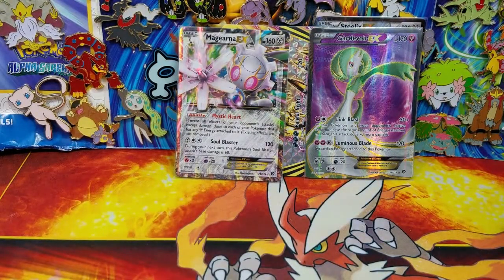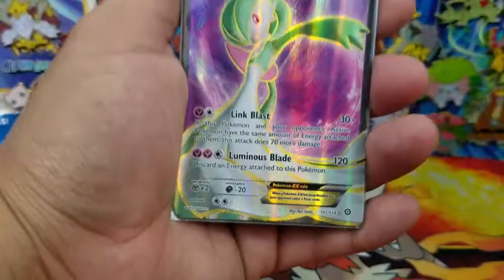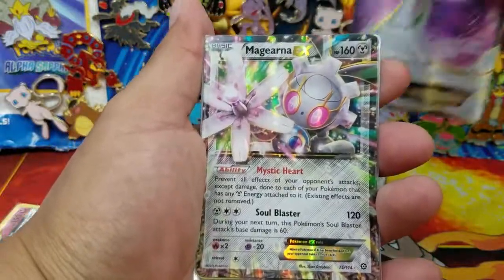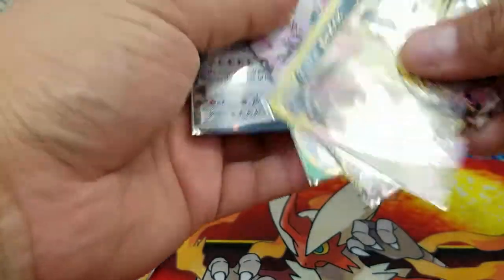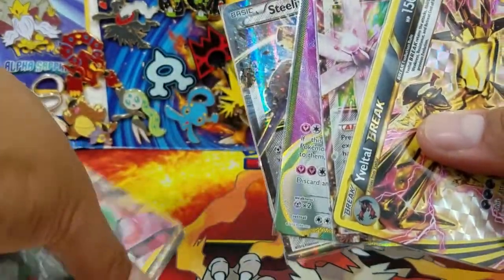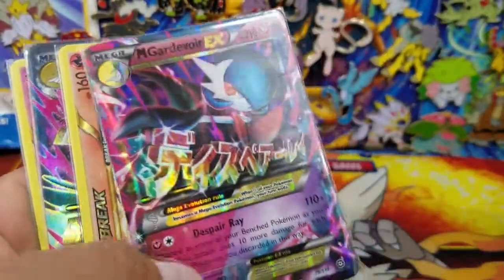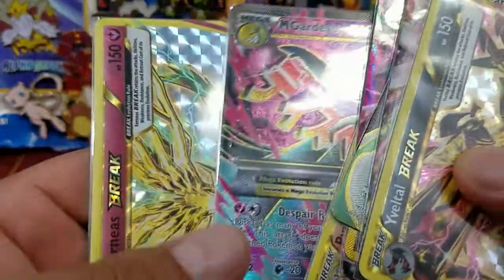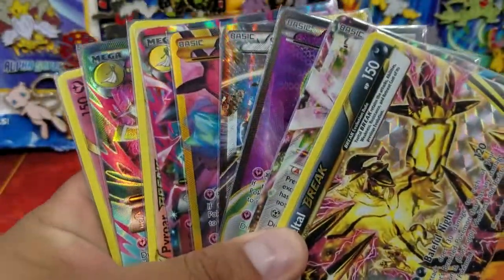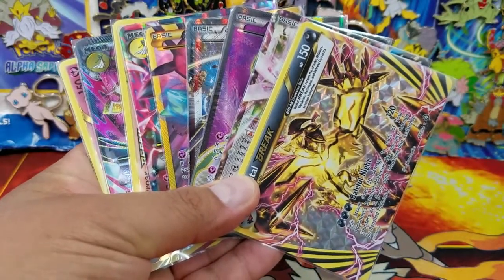Let's go ahead and recap everything we got here, guys. From this side: a Gardevoir EX Full Art, Magearna EX, an Eevee Break, and a Steelix EX - making it four Ultra Rares. And here's what we got from yesterday's video: a Gardevoir EX Secret Rare, Mega Gardevoir EX, Pyroar Break, Eevee Break, and a Mega Gardevoir Full Art. So there you go, guys - eight pulls, awesome pulls, coming out of that Steam Siege box. I cannot even tell you how happy I am.